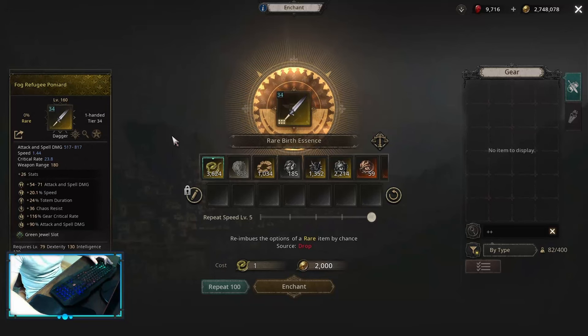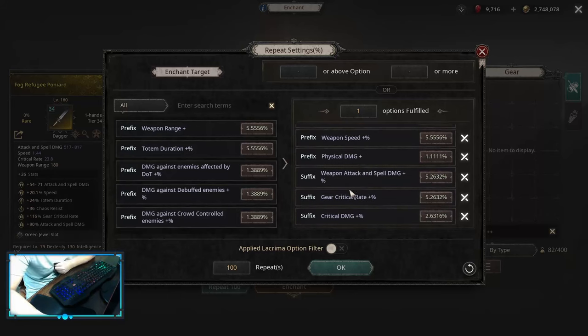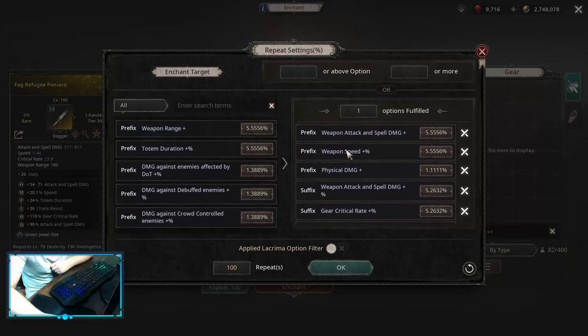For a Critical Build, we are looking for either an Axe or a Dagger — in this case I have a Dagger. We want as high a Critical Rate as possible; on a Dagger, it's 11. For the craft itself, first we want Gear Critical Rate Multiplier — this is our most important affix, as without it Critical Build is not going to work. After that: Weapon Attack Damage Multiplier, Physical Damage Flat, Weapon Attack Damage Flat. After those, you can get Critical Damage Multiplier and Weapon Speed. That's how a Critical weapon should look.